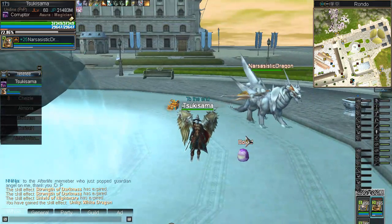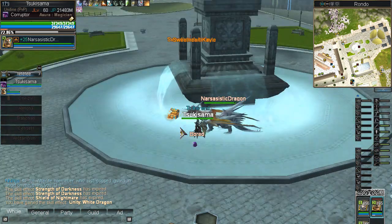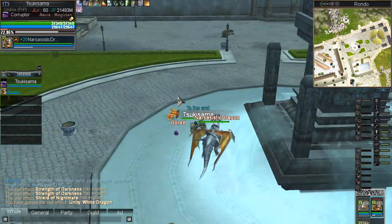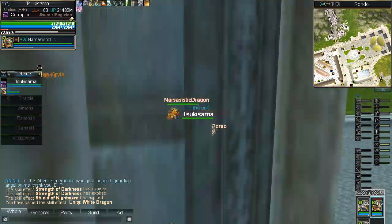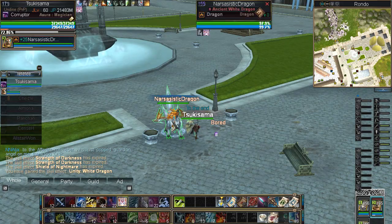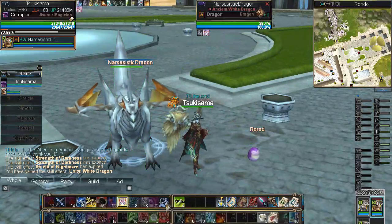Here comes our White Dragon now. We are going to be assisted by Tsukisama once again and Narcissistic Dragon. Narcissistic Dragon was my first White Dragon, and I've had quite a fascination with them ever since their release in Epic 5. So, let's take a ride.